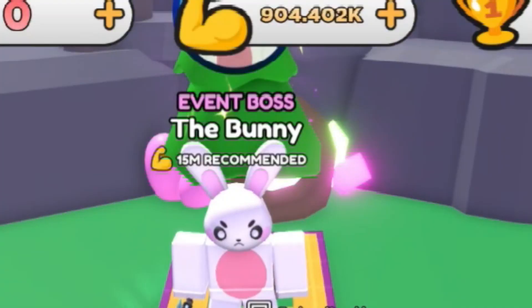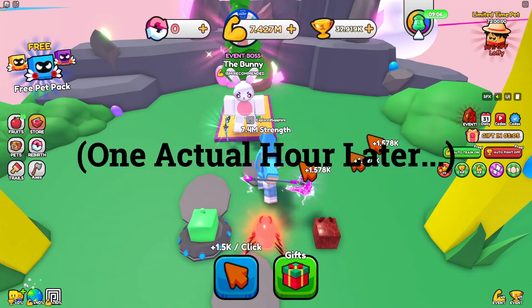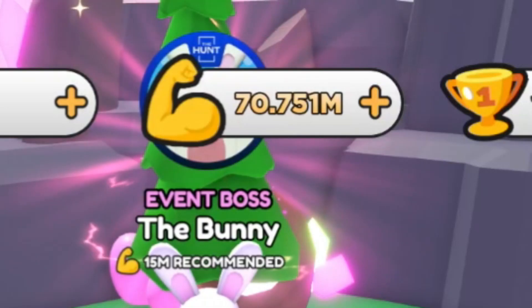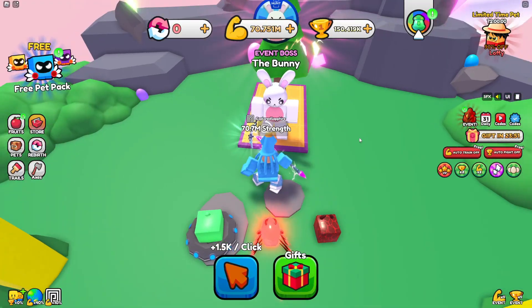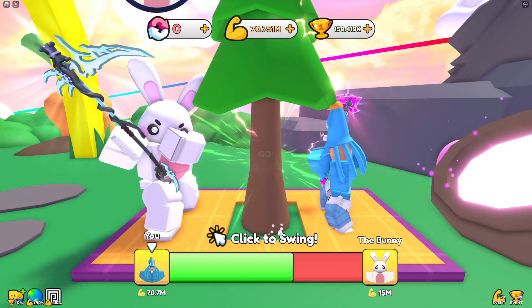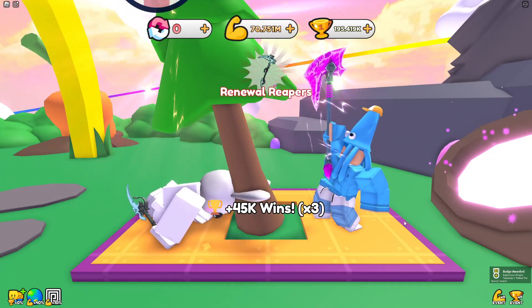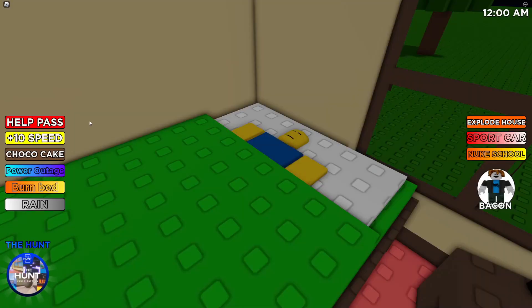I think this is enough strength — if you're wondering why I have 70 million, it's because I claimed the 50 million bonus down here. Let's fight this boss: three, two, one — let's go! Defeat the bunny — award done! Okay, next one: Need More Friends. Why is it completely covered in game passes?